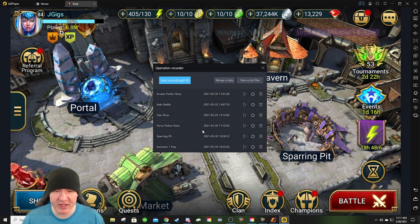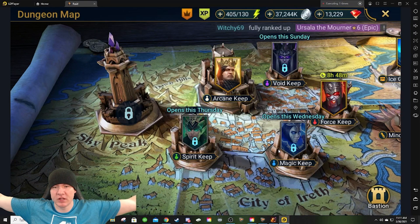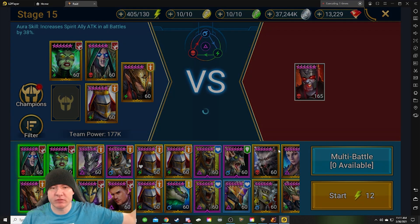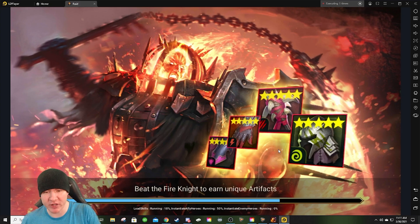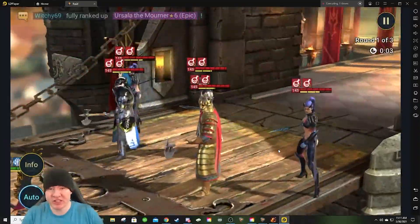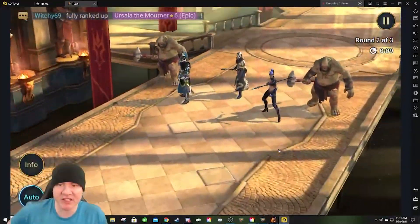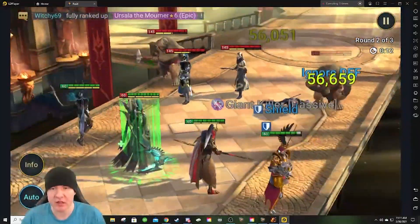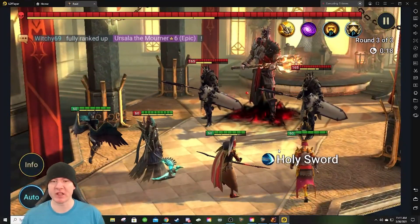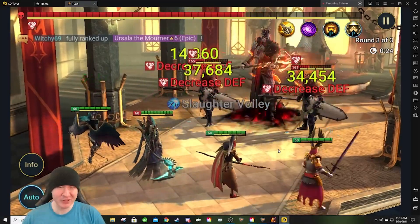So now from the home screen, if I hit Force Potion Runs, I don't have to touch it again. It's going to take us into the Force Keep, start the run — and since that macro only runs once, it's going to stop running and then begin the auto battle run. From the home screen with one click of a button, after you set this up, you can set this up for every dungeon, every potion keep, every dungeon — anywhere you would want to repetitively run content. Now we're running potions, and there was no setup involved other than the initial macro setup. You just hit a button. I think it's pretty cool.